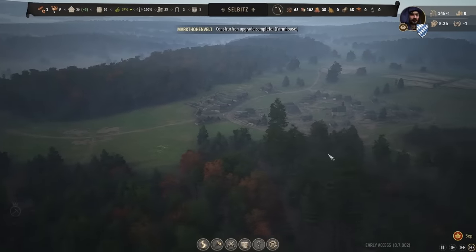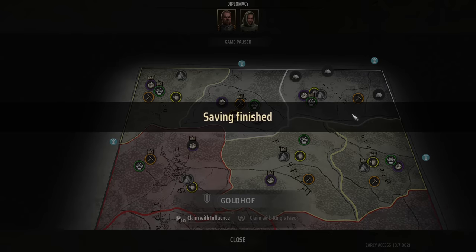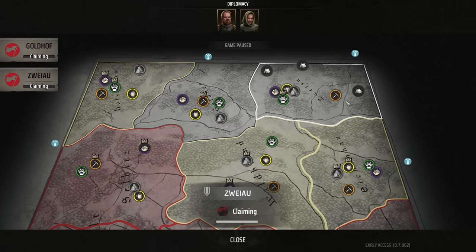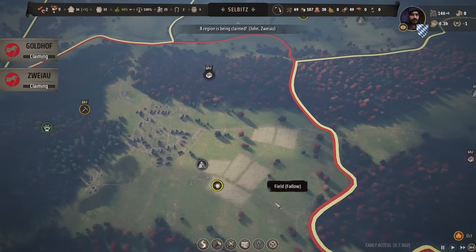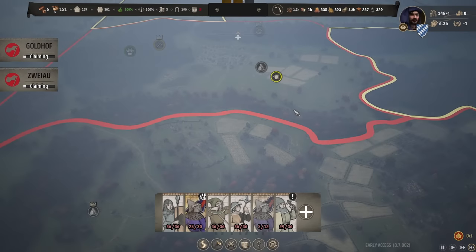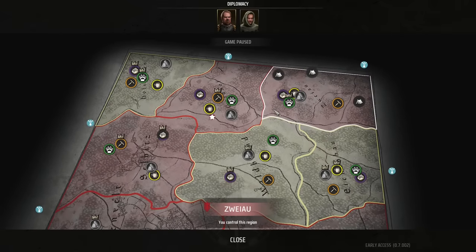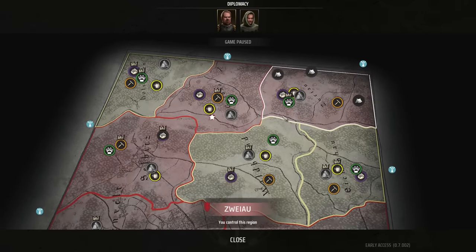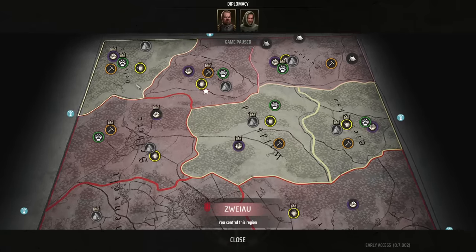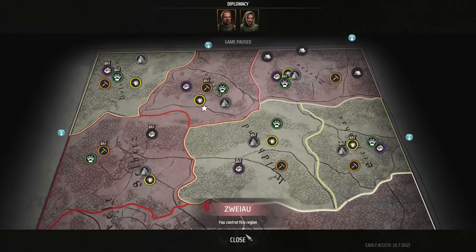I'm going to purchase both of these regions entirely because I'm pretty sure if I purchase them, the bandits will stop spawning here. I'll send in my retinue and hopefully make short work of them. I have claimed both territories. In the game mode we're currently in, the enemy won't attack us unless all territories have been claimed, which has now been done. But I think we are ready - if he attacks us, so be it.